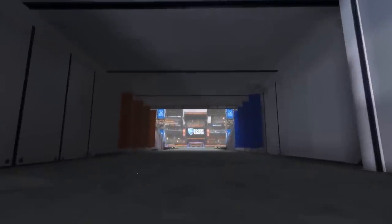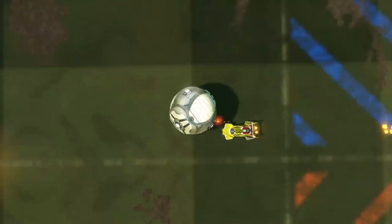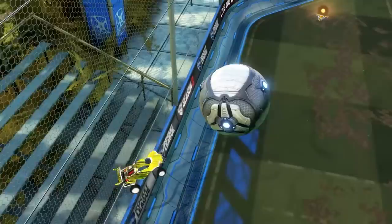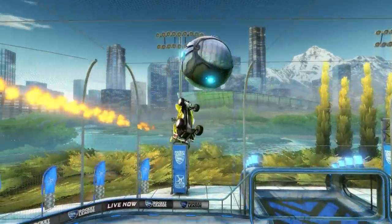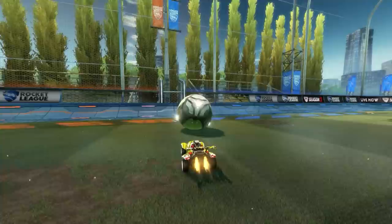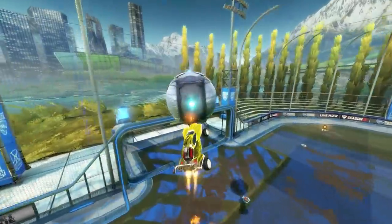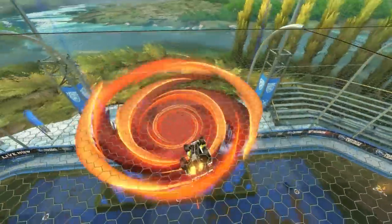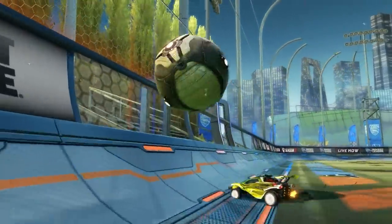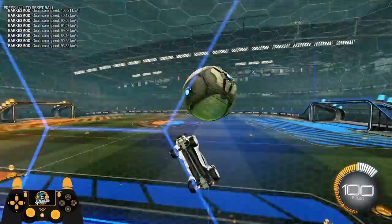When it comes to the wall to air dribble, there are two parts. First part is going to be the setup, and the only other part is going to be the actual carry. When you're starting out, it's very important to get a smooth setup — meaning the ball has to be rolling at a slow to moderate pace towards the wall at a pretty straight-on angle.